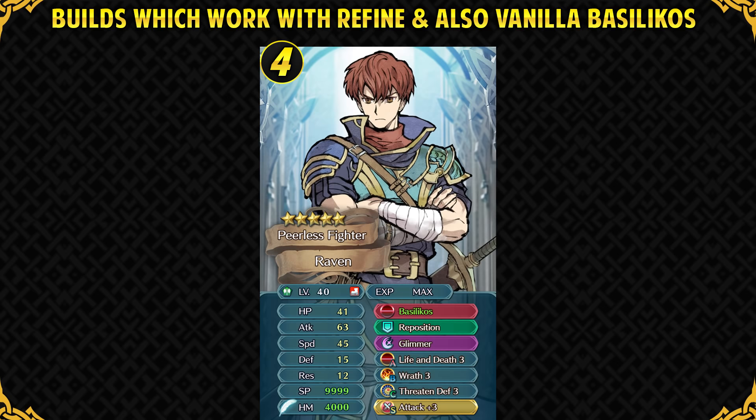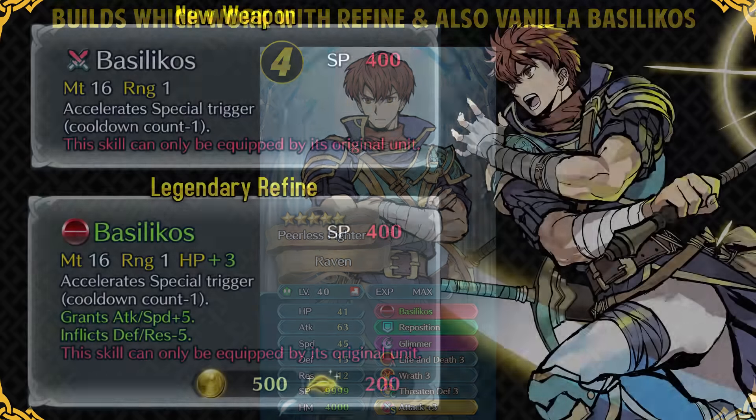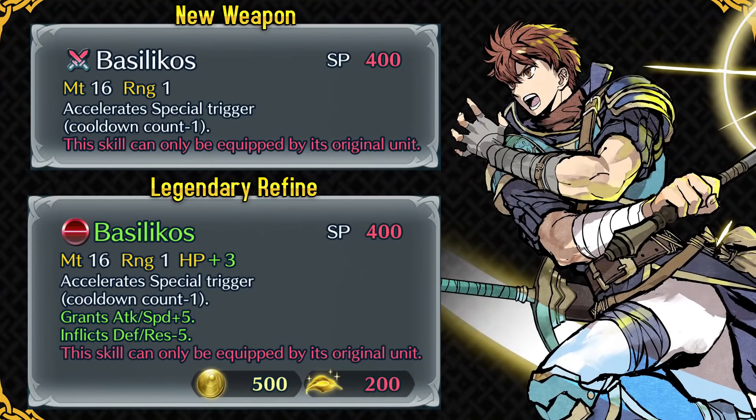Keep in mind these builds also work with vanilla Basilicose, as it's still a pretty good legendary weapon — you just won't get Life and Death 3. Raven can also appear as a 4-star unit. If you want to upgrade one, plus speed is his best boon and minus resistance is his best bane. Plus attack IV can also work, but plus speed means he will be doubling pretty much everyone.